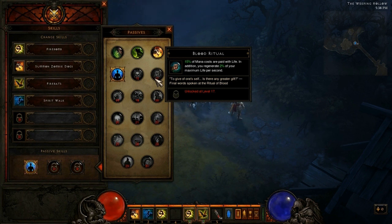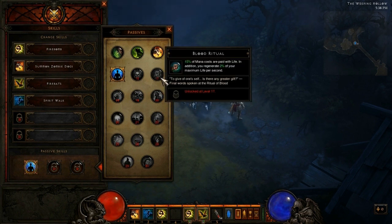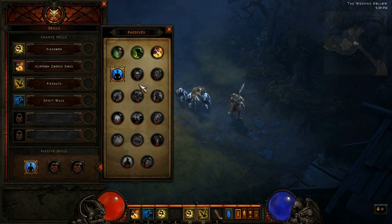Moving on to Blood Ritual. 15% of mana costs are paid with life. In addition, you regenerate 2% of your maximum life per second. So 15% of your mana costs are paid with life instead. If you're not worried about dying and can give up that extra chunk of life, this makes you pay for your spells with a little bit of life rather than mana, and gives you 2% life regeneration per second. It probably increases your survivability but doesn't really increase your damage output, so not one that I would be too fond of.